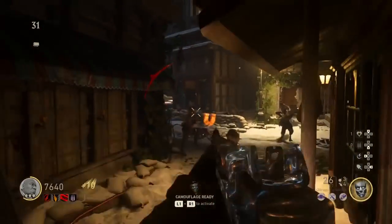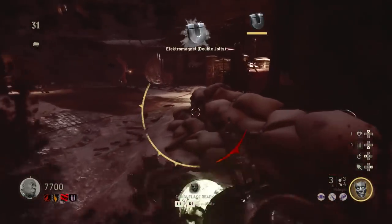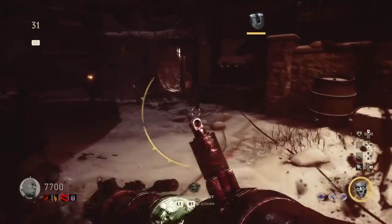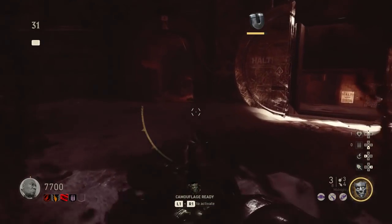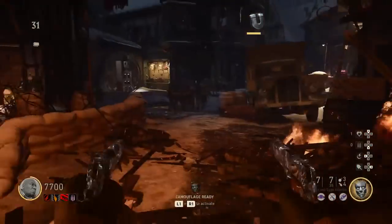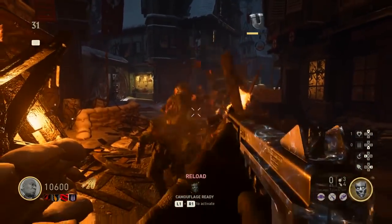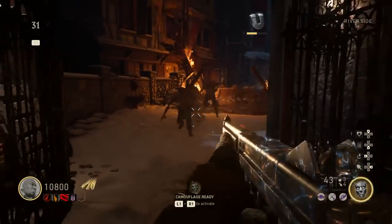That's going to wrap up today's video — a high wave slash high round strategy for the Final Reich in World War II Zombies. Leave a like if you did enjoy this video, and subscribe if you are new for more World War II Zombies content. Comment down if these tips helped you out, and comment your highest round on the Final Reich. Hope you guys have a wonderful day, keep those positive vibes flowing, and I'll see you guys in the next video. Peace out.